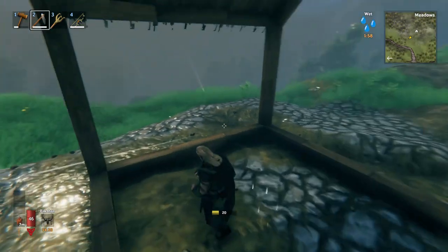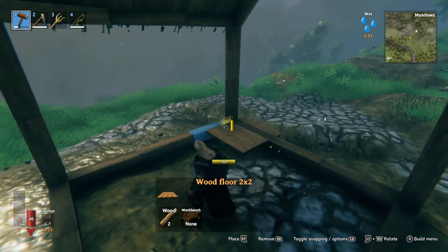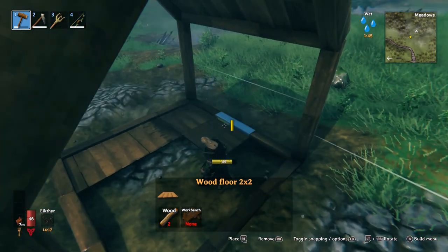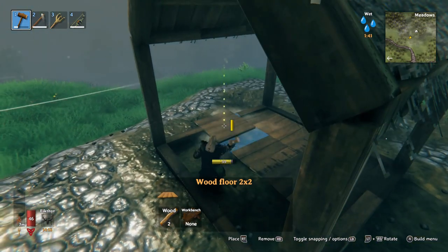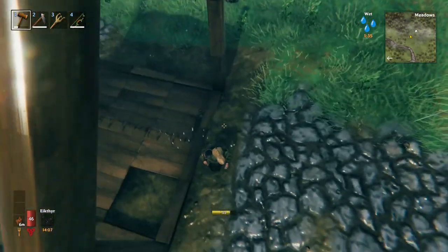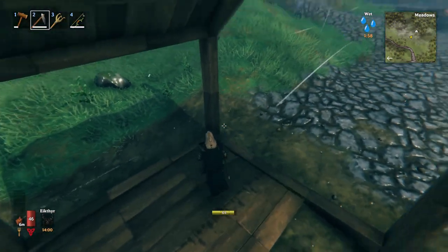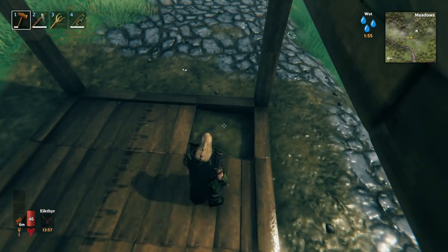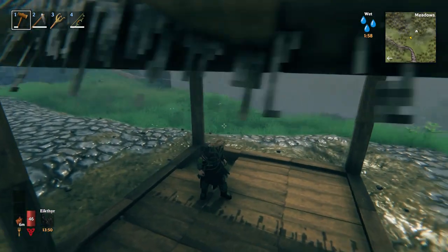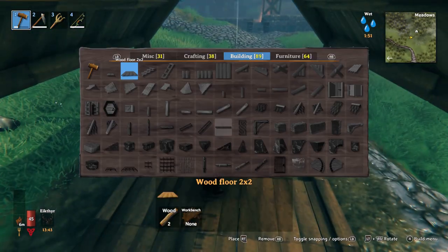Next step we're going to put the floor in. We're going to use the wood floor two by two — one, two, three, one, two, three. There's a bit of mud there so we'll try and level this out. We're leaving one space empty because that's where the fire is going to be. A three by three is quite a tight build.